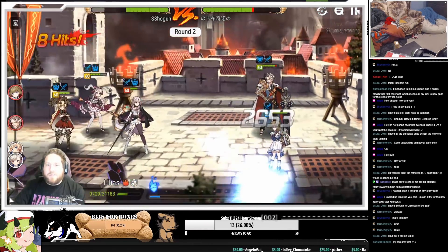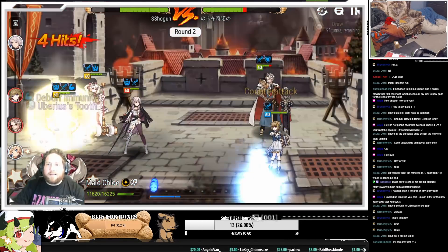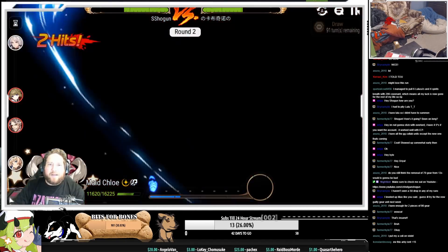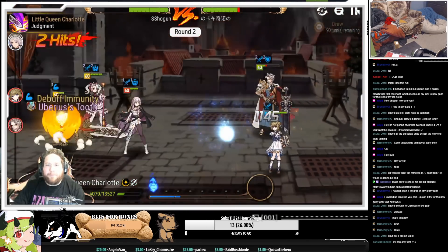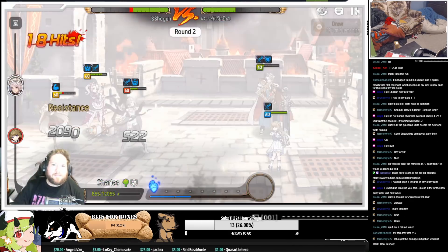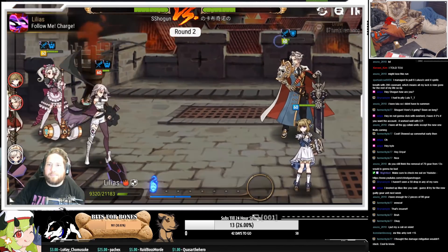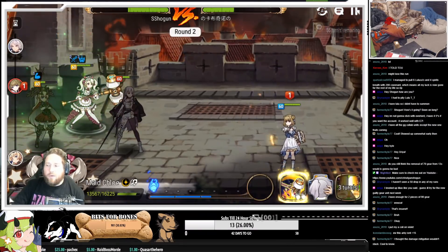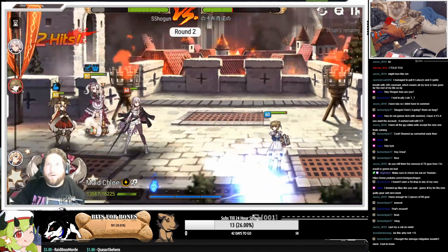All right, no stun. I'm not cheap. Get the double attack, got the counter attack — this is gonna S1 into S2. Maybe I should have dunked Charles with my S3. No counter attack, no crit. Resist. Easy. I actually really want to get a life steal set on my Little Queen. That's actually my goal.